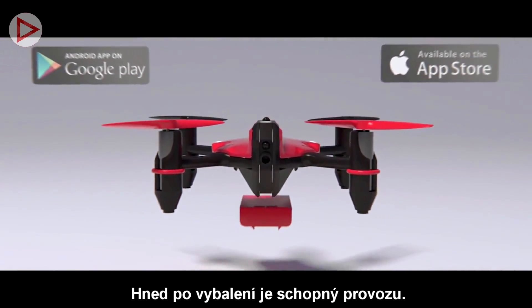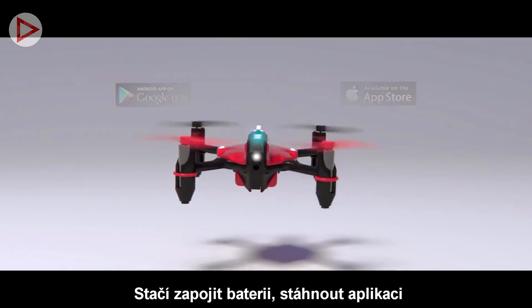The portable charger is powered from a USB port and can charge up to four batteries. It comes ready to fly outside the box — just plug in the battery, download the app, and fly.